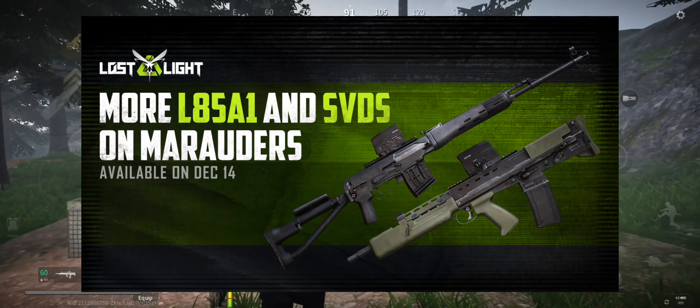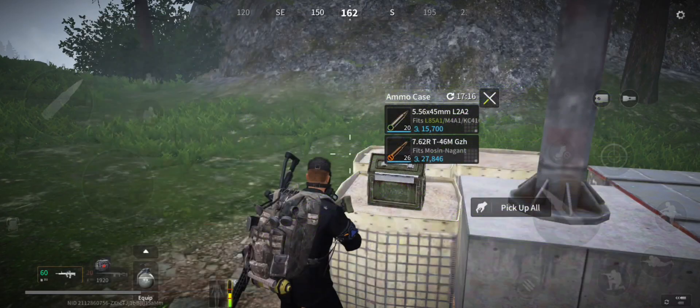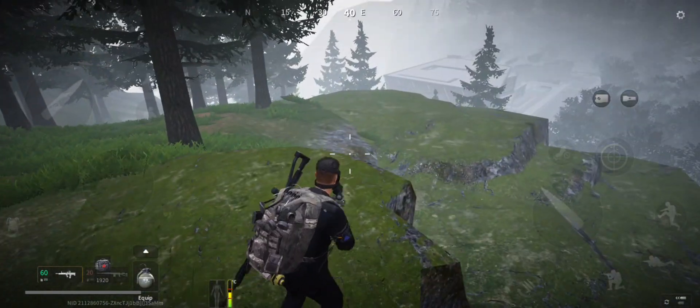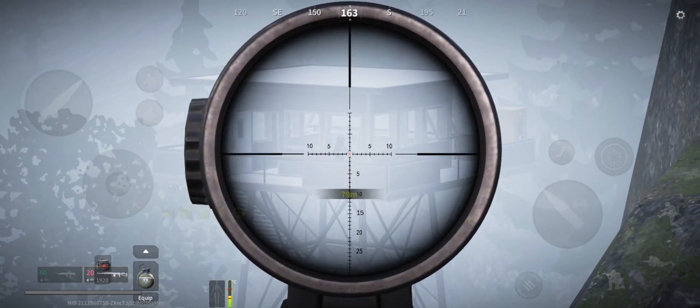The Marauders will now have a chance to spawn in with either an L85A1 or an SVDS. Given the behaviors of the Marauders, I assume that the ground troops in red and blue will carry the L85A1 — for me it's an LMG — and the blue hooded troops will carry the SVDS. There are some pros and cons for this update.